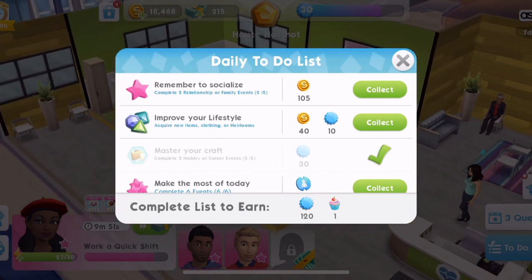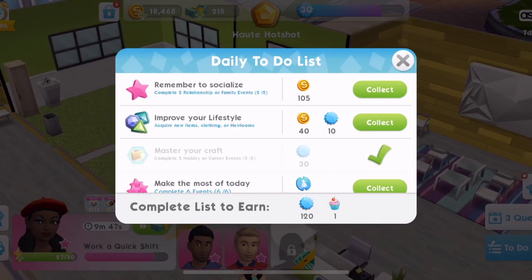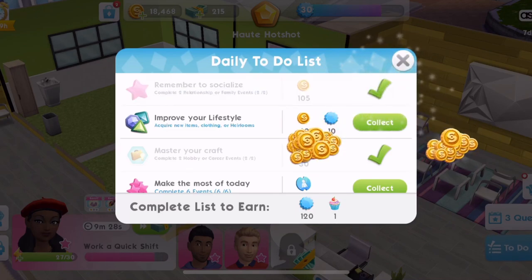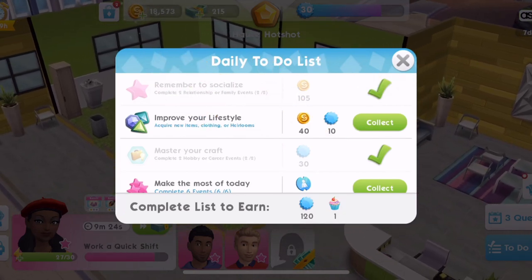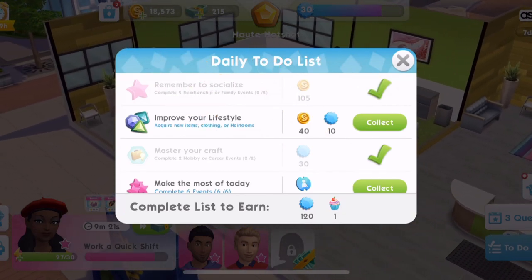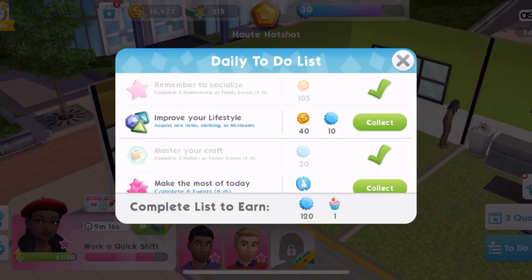For your daily to-do list you can see that you get 105 Simoleons by completing two relationship or family events. So with a family member or someone that you're working a flirty, friendly, or even confrontational relationship with, complete two of those events each day and you will get 105 Simoleons. We have this 'improve your lifestyle' where you get 40 Simoleons — go into the store and buy something cheap that you're going to want anyway and you will get 40 Simoleons for doing that.